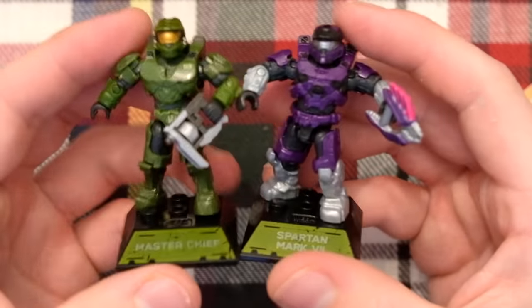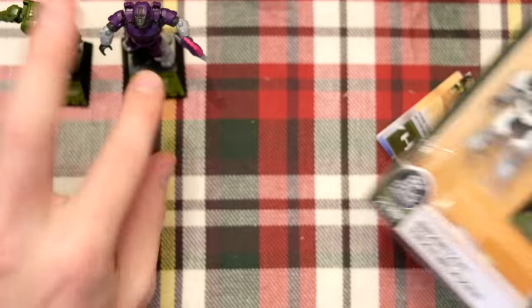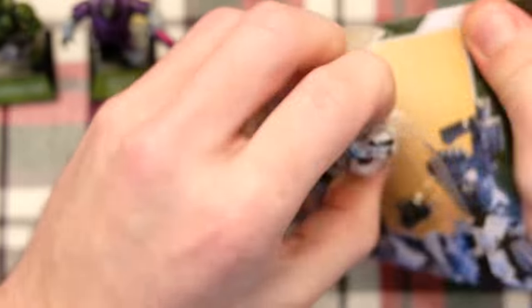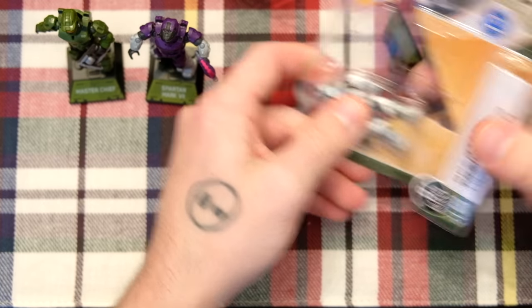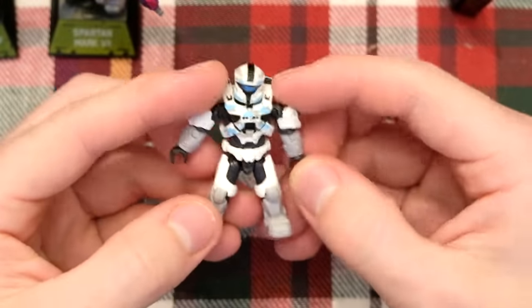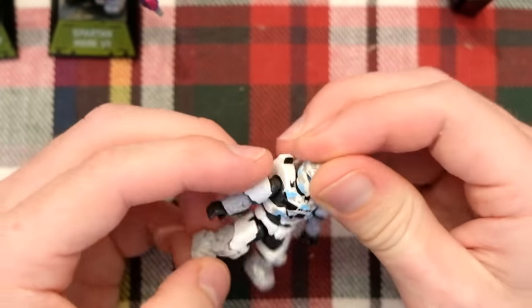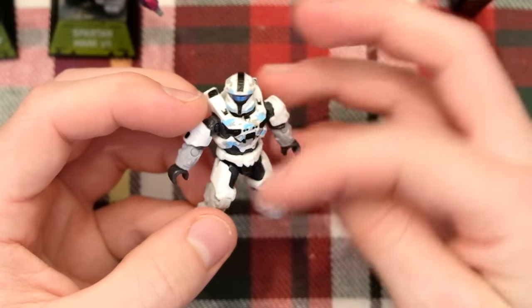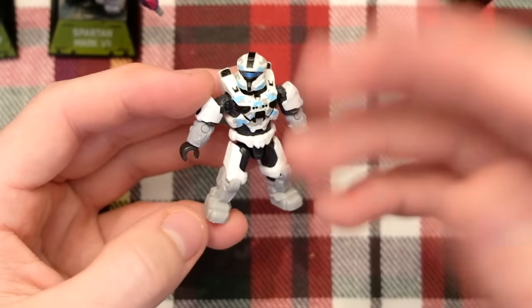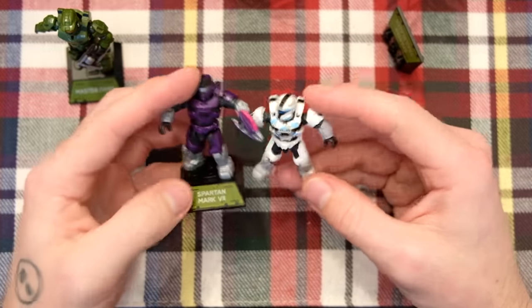Here is Spartan Griffin and the Master Chief — I guess they are Halo Infinite best buds. That brings us to our third Spartan. The Master Chief and Spartan Griffin weren't that much to talk about — they are just basic color choices, even though the silver and the purple is a really good one. This one, however, is definitely not basic. This is very different. This is Spartan Stone, and this has a unique armor coating that we've never seen before. I believe you can unlock this by playing the campaign — it's in one of the storage lockers within the campaign that you can then unlock to use in the multiplayer.